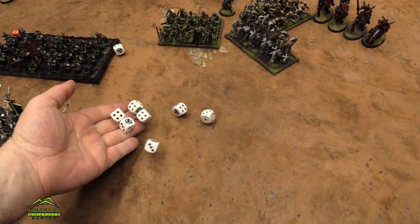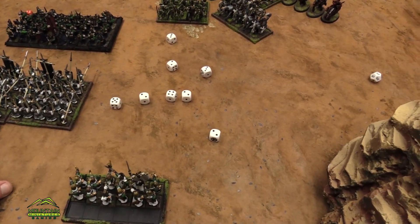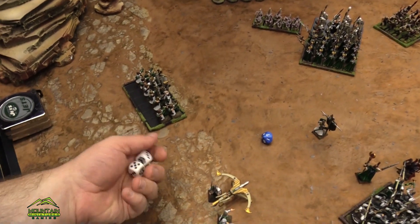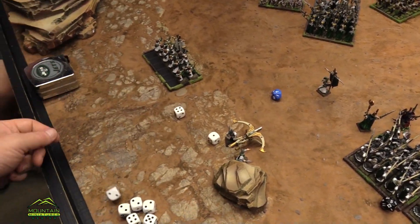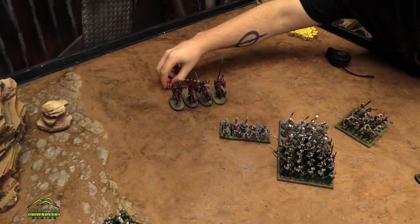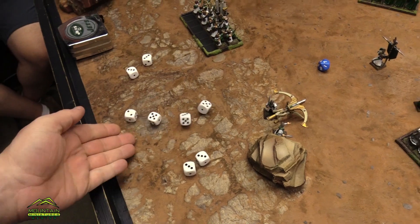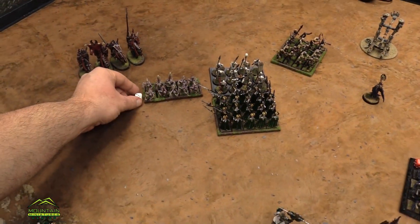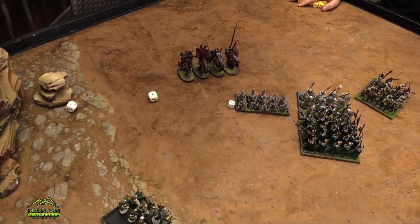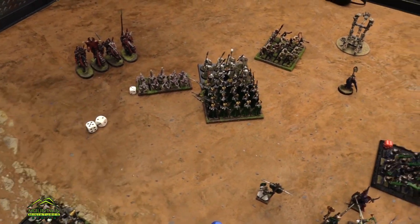All these archers into the skeletons — hit on fours, rerolling ones. Two wounds. We got one hit, three hits total, two more wounds, pushing two. I'm up to six wounds on them. 12-14. And then these archers are going after the ghouls — fours to hit. Defense three so three wounds. That's the end of my shooting. We'll do the important one first. I need six here — nothing bad happens to them, they're not even wavered.